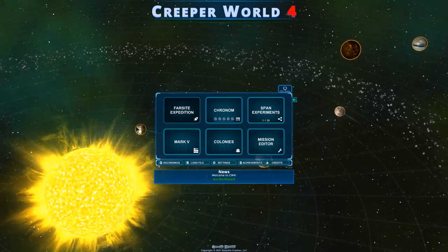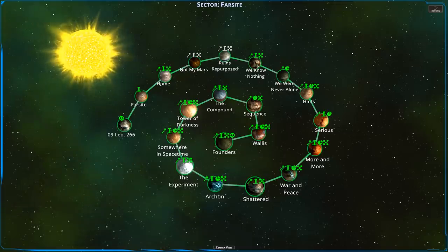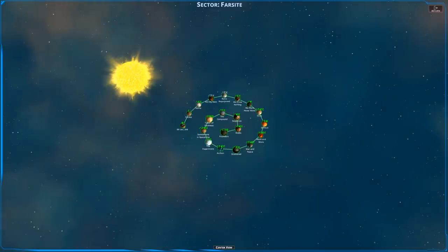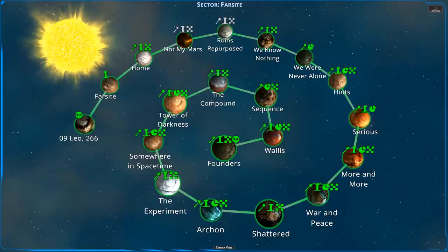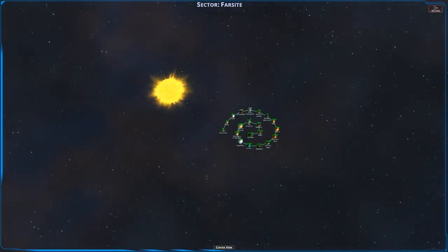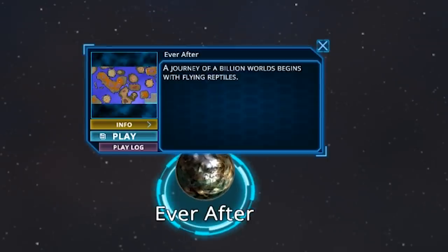Welcome back to Creeper World 4. We are continuing the Farsight Expedition. You may be wondering, Baron, how is that possible? You just played the level called Every Beginning Has an End. Well, I got to wondering - when you look at this, why is there a center view? That means I can get off center and recenter, and I can zoom in and out. This system seems to just have a star and all these planets which we've beaten, but then you start to look around and you find Ever After.